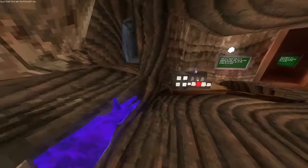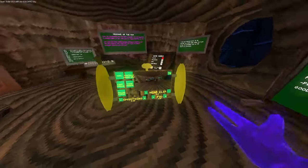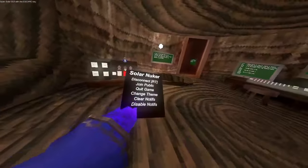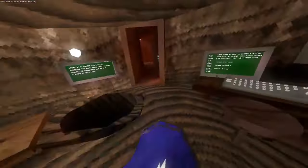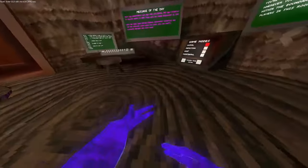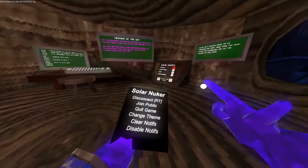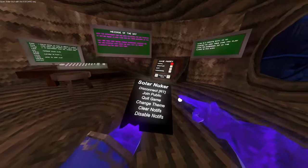My camera mod isn't working. I don't know why — you can't really see me. And yeah, this has cradle-like insta and I don't really want to spoil anything. So: disconnect, right trigger, join public, quit game, change theme.